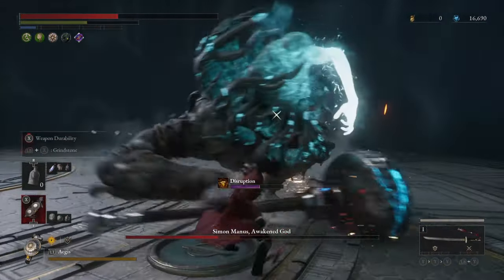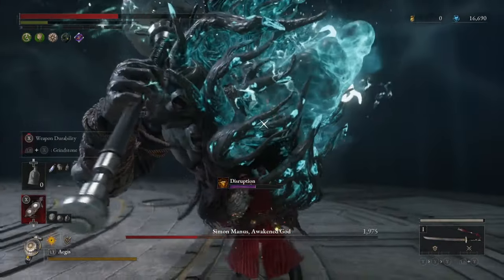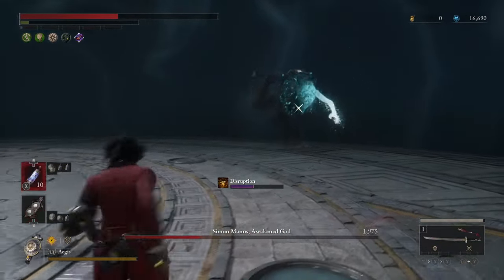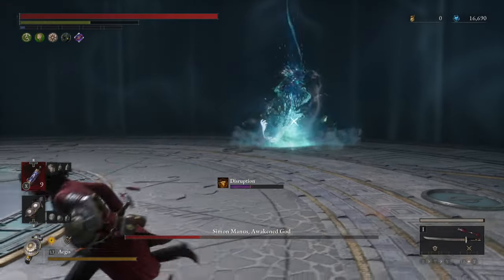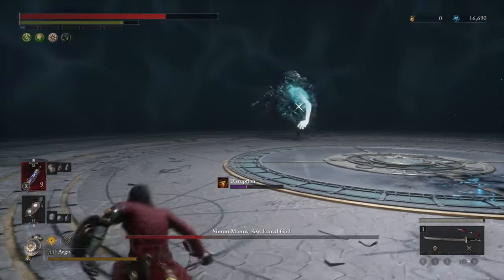Some of his attacks are better just to dodge, but some of them you can block relatively easily. You're gonna want to try and hold off on your heals until this phase if possible — that's why the spectre comes in so handy.